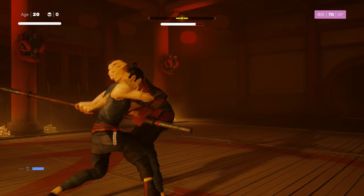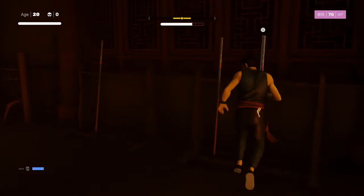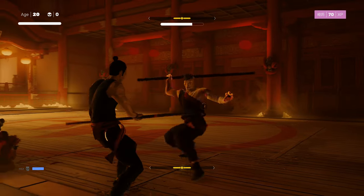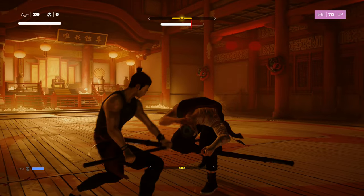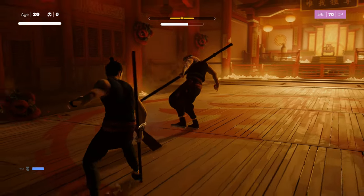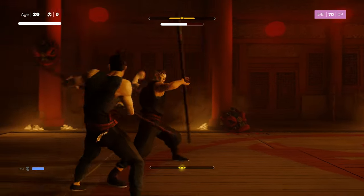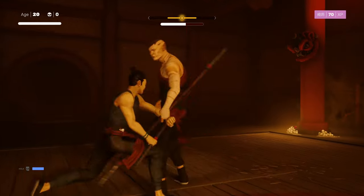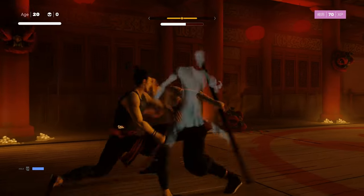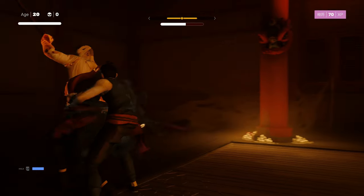Avoid, avoid, avoid. Okay, he's fallen down. There's weapons at the side, so I'm going to grab one. Hold block. Now what he does is he does 1, 2, 3 or 4 attacks, but he usually grunts at the end of the attack that will be his final attack. Not always, but often, so listen for when he grunts at the end of his move. Otherwise, you want to just plan to avoid 3 to 4 times, and then when he stops, you want to counter.